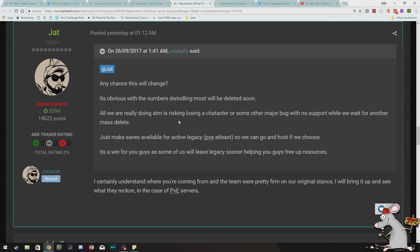It's a win for Wildcard that some of us still have legacy servers helping free up resources sooner. Jax says he certainly understands where they're coming from and the team are pretty firm on their original stance, however he'll bring it up and see what they reckon in the case of PvE servers. If they can make the save files available via Nitrado or others, why can't they release it to the general public? Other games do this too — it feels like Wildcard just don't give a damn about the legacy people, particularly PvE, who were always going to be hit hardest.